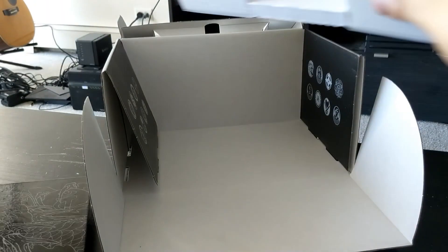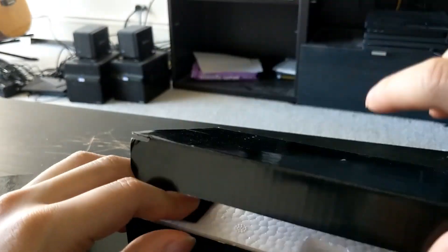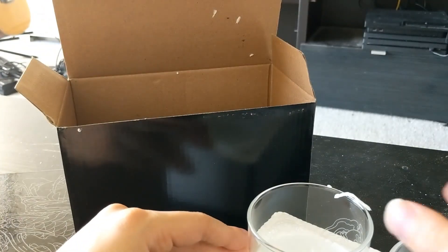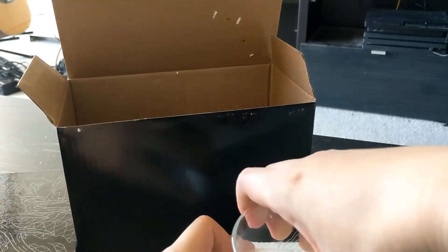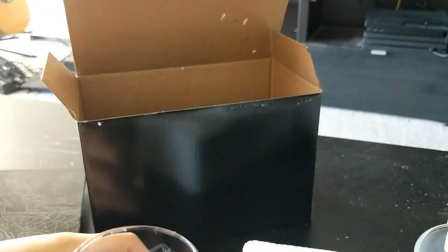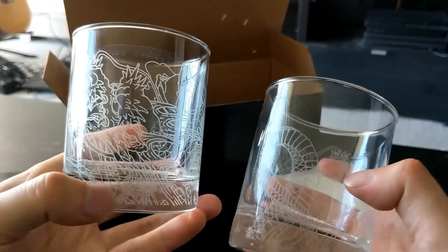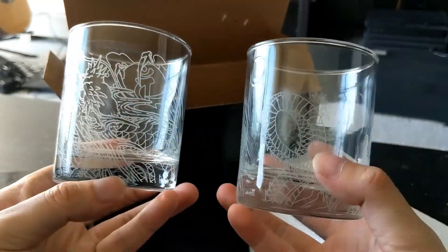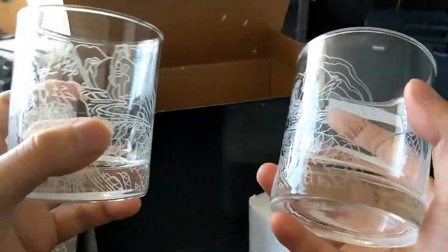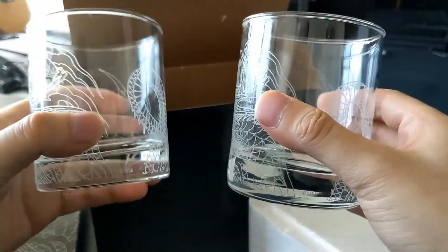Let's see what's inside this last box here. Made in China — they're upfront about that. I think these are shot glasses. Yep, they're drink glasses for liquor — shot glasses. You can use them for rum, whiskey, vodka, whatever have you. These are for liquor and spirits. I think these are probably the same drink glasses used in the game — that would increase the novelty for sure, if these are the same ones you see them drinking in the game.